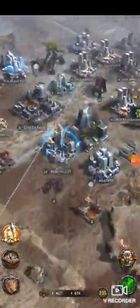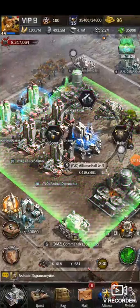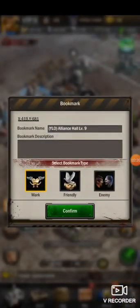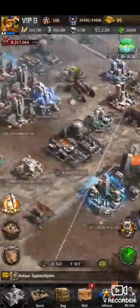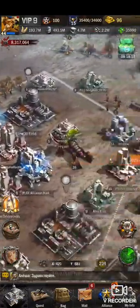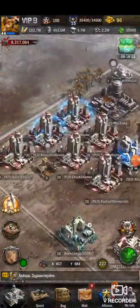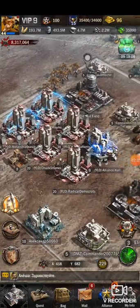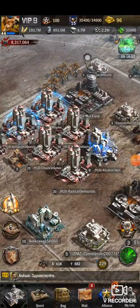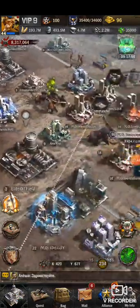Doing it the lazy way — all right, I found it. Here's my alliance. You can see all my farms are here. Some of them got attacked in the short time that I was asleep, some are still shielded. It was actually a friendly that attacked one of them.